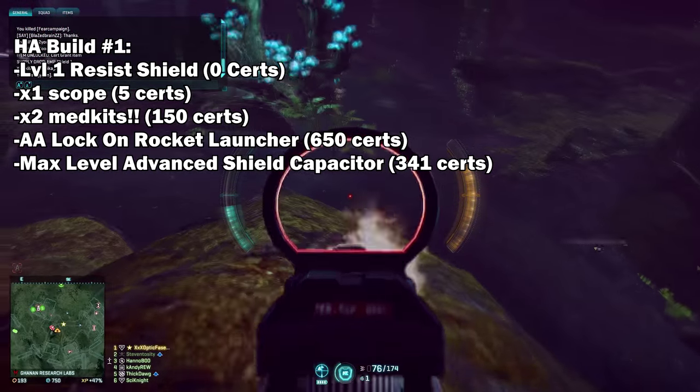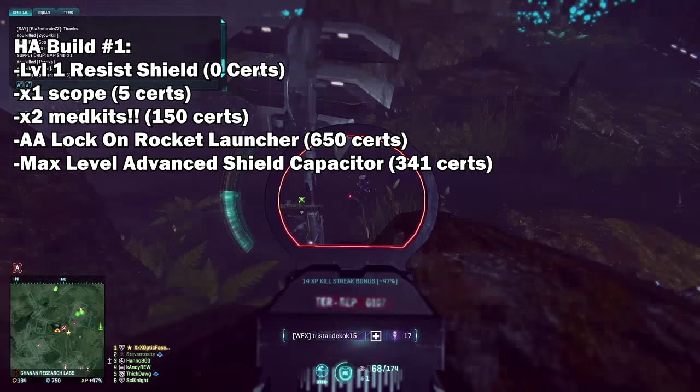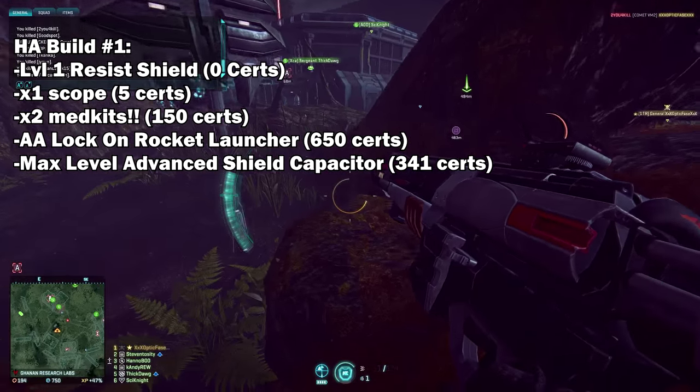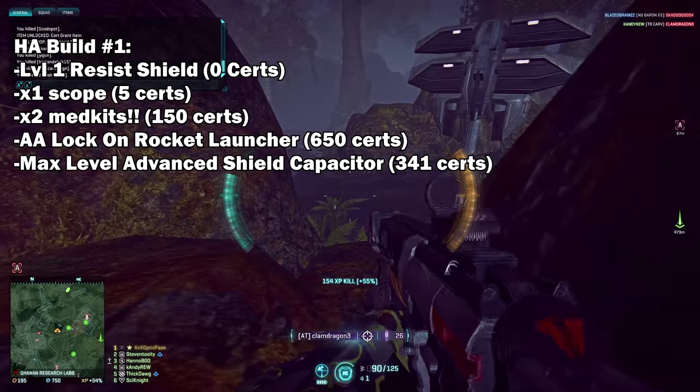To start off this build, we'll be using the resist shield at level one, getting the one-time scope, two med kits, and maxing out your advanced shield capacitor. Lots of competitive players use the resist shield and advanced shield capacitor combination because those two things really complement each other.